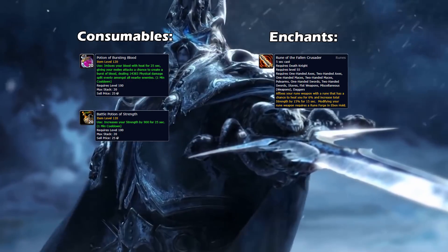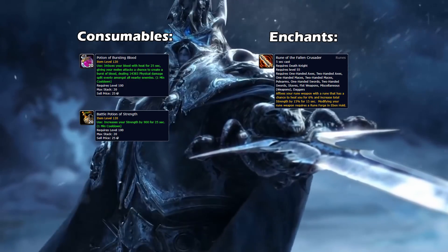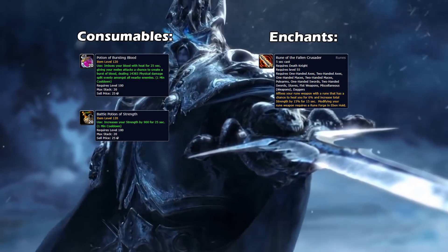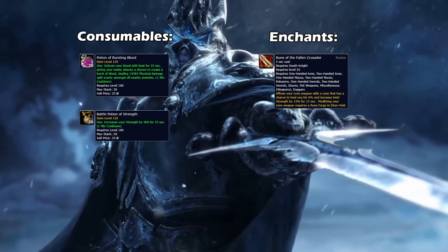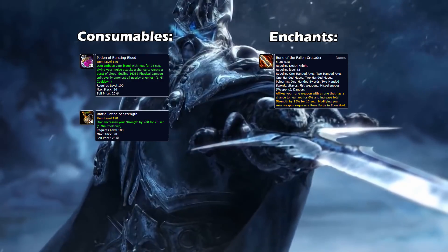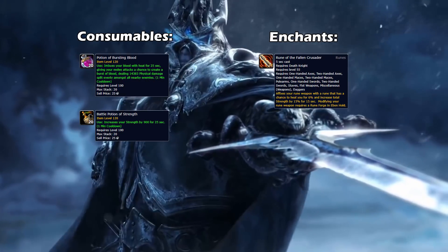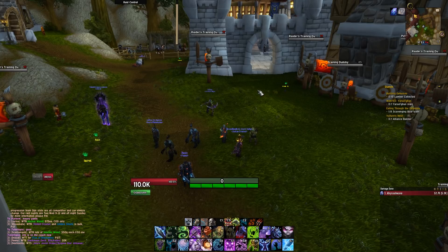For consumables, use Potion of Bursting Blood for single target and Battle Potion of Strength for AoE with two or more targets. For enchantments, use Rune of the Fallen Crusader on your weapon, and for ring enchants use whatever stat is simming highest for you. I recommend using Raid Bots stat weights to determine that. The same applies for gems.